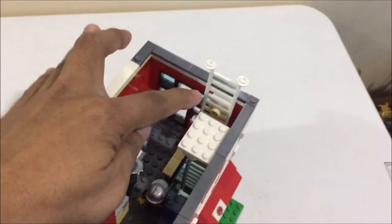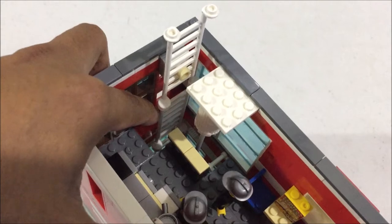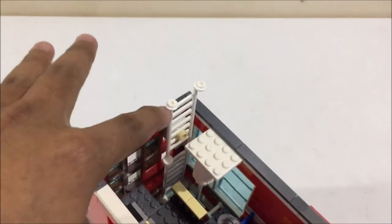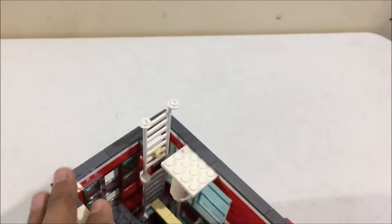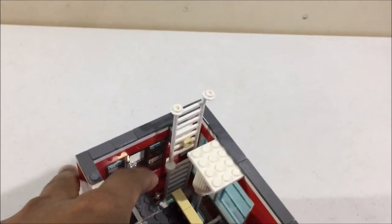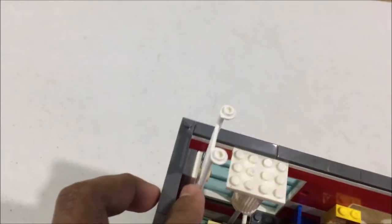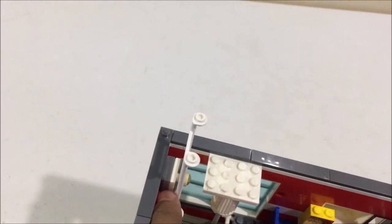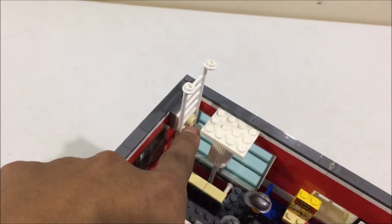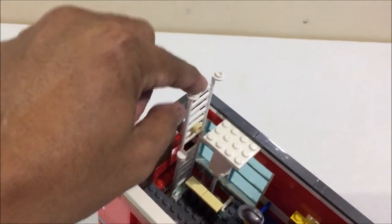By the way, the ladder doesn't only go to the second floor — it also goes up to the rooftop, so it's great access from the ground floor all the way to the rooftop. I placed a jumper plate and a modified tile here to secure the ladder in place.